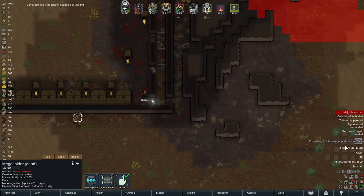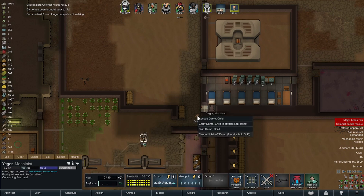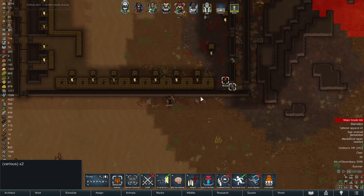Use resurrector serum on Damo again. Turns out I'm shit at this game. We do have to go destroy those. Colonists need rescue - you could also rescue the dude while you're at it, Yegor. And somebody needs to get his legendary assault rifle brought in. Morris is out of mental energy.